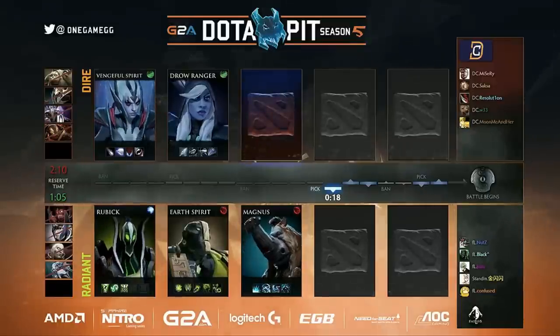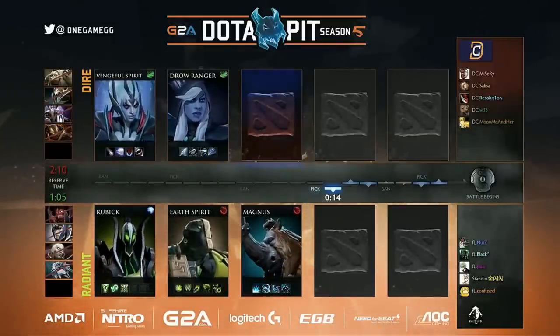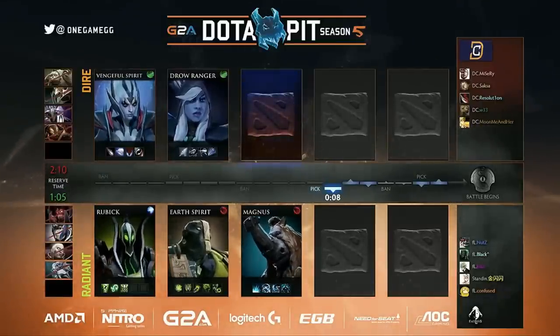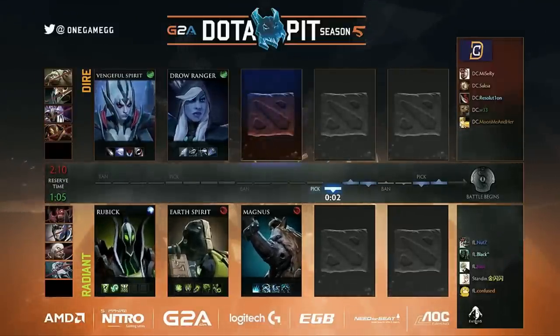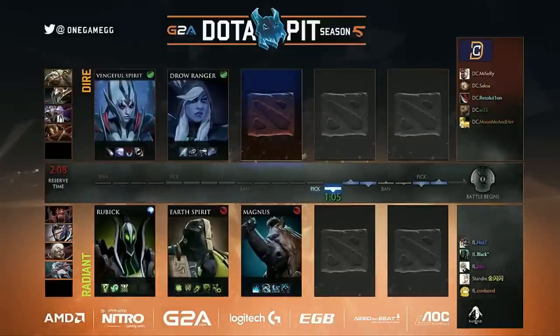This is not a hero that you normally do dual lanes in the off lane so much. Maybe Earth Spirit comes up if the supports get too aggressive, but Magnus just wants to Iron Talon jungle a bit, get his XP, get his farm. It's a very passive off-laner who's not looking to contest the lane. It does get in the face of Drow later too. It's a heavy team fight already coming out from Faceless versus the Drow strat that we've already talked about from BC.